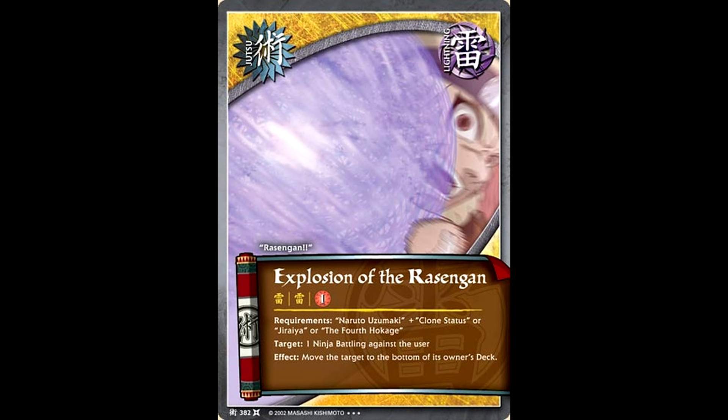Is it any good? Well, you can take one of your opponent's ninjas battling against you and move it to the bottom of the deck. Yes, obviously it's good — it is the Fourth Hokage and Gamabunta effect on a spammable jutsu.